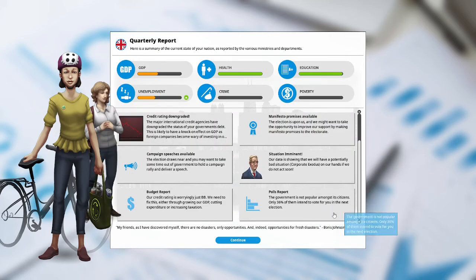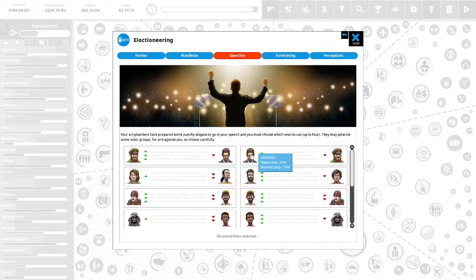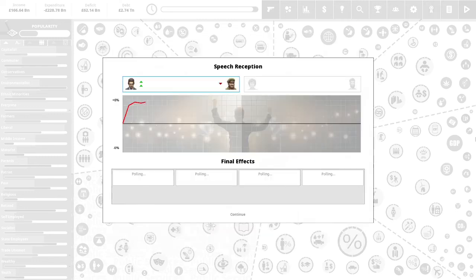Polls report: the government is not so popular amongst its citizens. Only 36% of them intend to vote for us in the next election. Let's do a campaign speech. Capitalists are unhappy at 37%, so we'll do that one. The trade unionists, socialists, and liberals are happy with us. The self-employed and conservatives are not happy with us. I'll give two speeches.